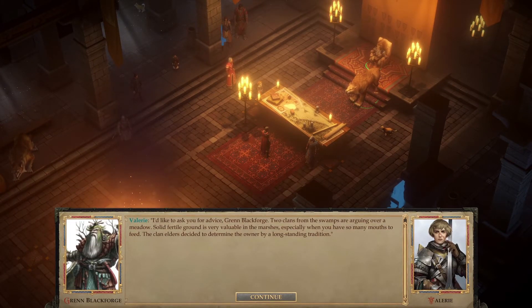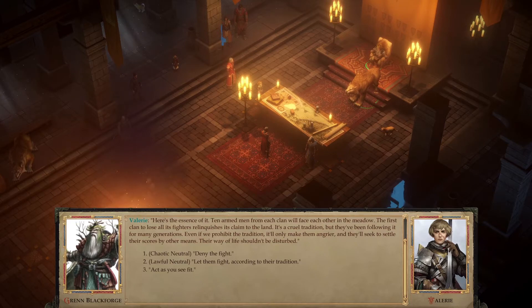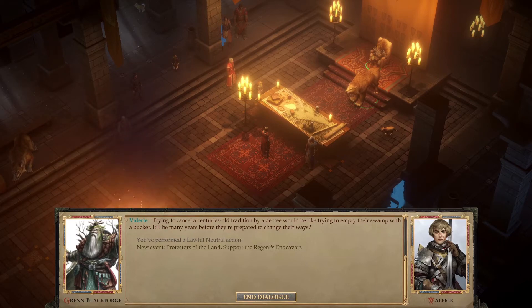I'd like to ask you for advice, Grand Blackforge. Two clans from the swamps are arguing over a meadow — fertile ground is very valuable in the marshes. The clan elders decided to determine the owner by long-standing tradition: ten armed men from each clan face each other; the first clan to lose all its fighters relinquishes its claim. It's a cruel tradition, but even prohibiting it would only make them angrier. Their way of life shouldn't be disturbed — trying to cancel a centuries-old tradition by decree would be like trying to empty their swamp with a bucket.